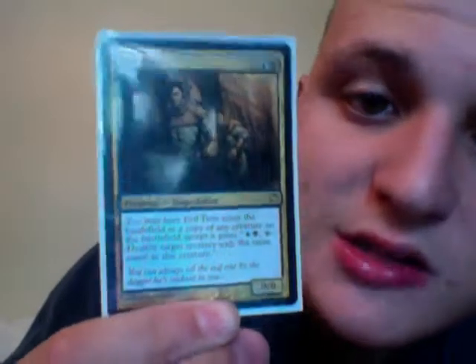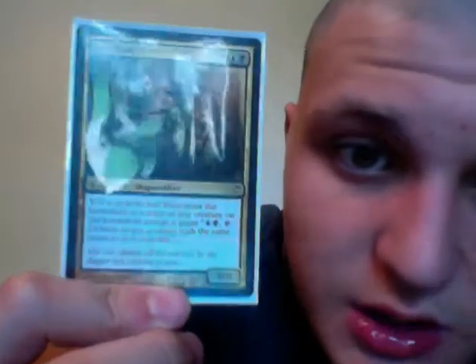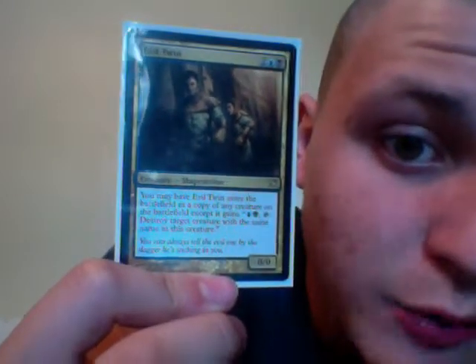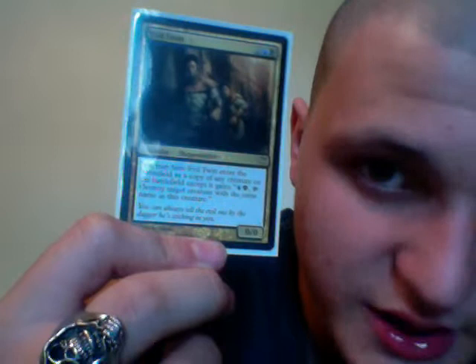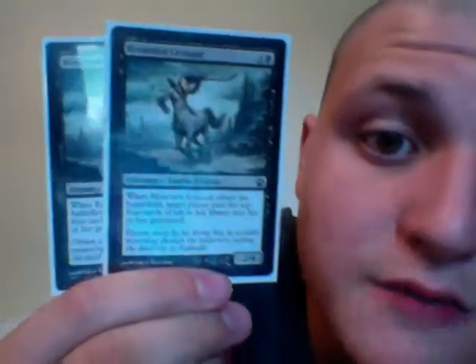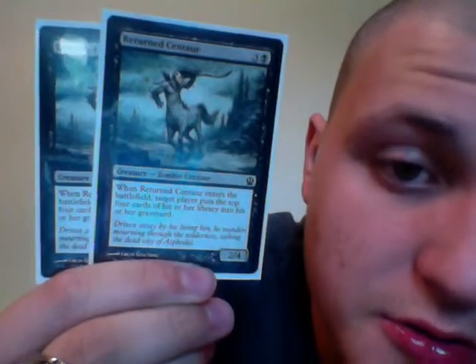We have 1 Evil Twin. This is a good card to wipe out a big creature and get a good big creature. 4 drop, 1 black, 1 blue, 2 colorless. You can have it enter the battlefield as a copy of any creature on the battlefield, except it gains: tap 1 black, 1 blue, and this card — destroy a target creature with the same name as this creature. So you can take control of your opponent's card and destroy it with this card, without having to attack and lose your card as well. We have 2 Return Centaurs — 1 black, 3 colorless, 4 drop mana. Whenever it enters the battlefield, target player puts the top 4 cards of his or her library into his or her graveyard, and it is a 2/4.